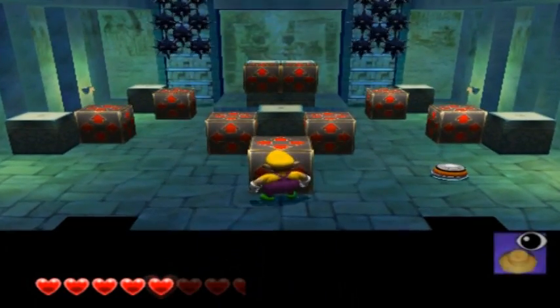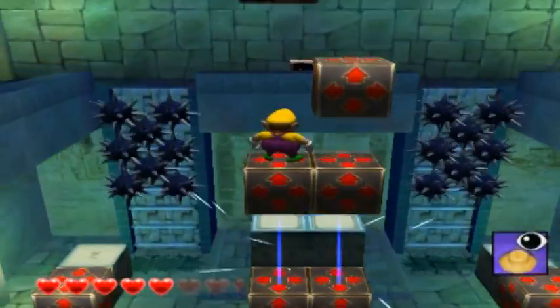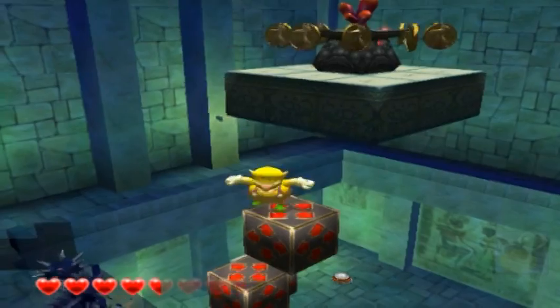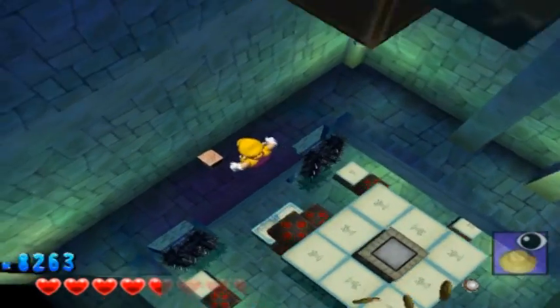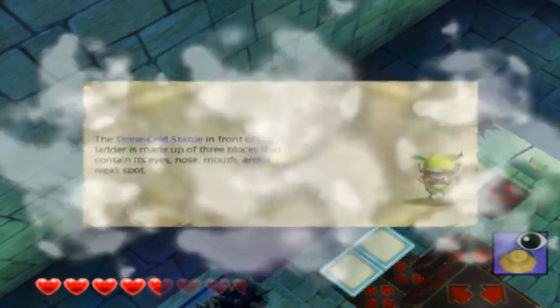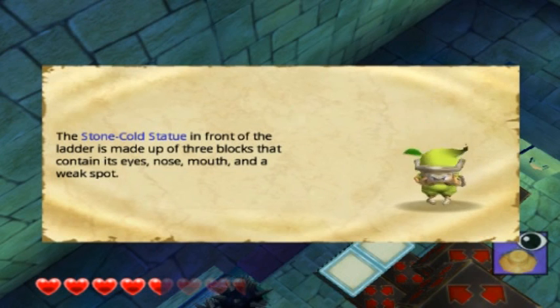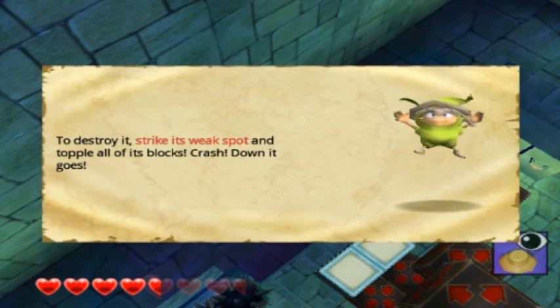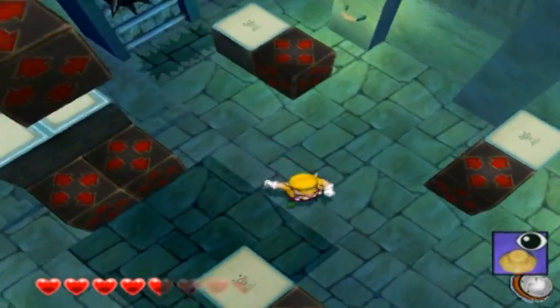All right. Here we have a puzzle. What you want to do is punch this arrow block. That will cause the others to move, and it will cause Wario to get squashed. But no matter — we can go and grab the red diamond, and jump down to free this Sprightling. The stone-cold statue in front of the ladder is made up of three blocks containing its eyes, nose, mouth, and a weak spot. To destroy it, strike its weak spot and topple all of its blocks. Crash! Down it goes.